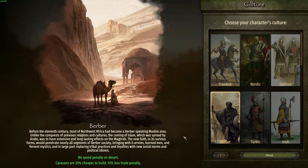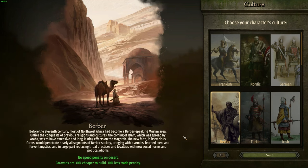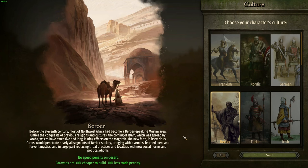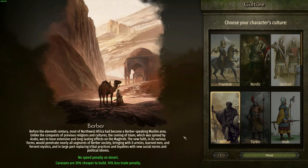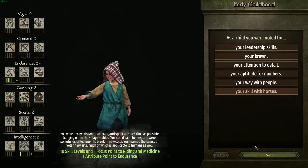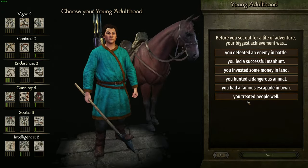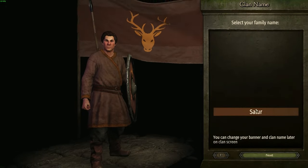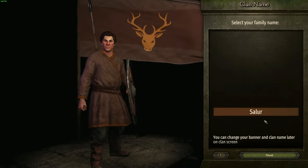The other thing that cultures affect is your settlement loyalty bonus, which I'll show in a minute, as well as things like cultural names when you generate a character or when children get generated. For example, let's go with a Turkic culture, and when it comes time to generate a name, it's picking something that is culturally appropriate.